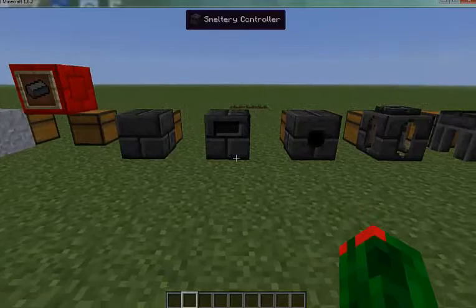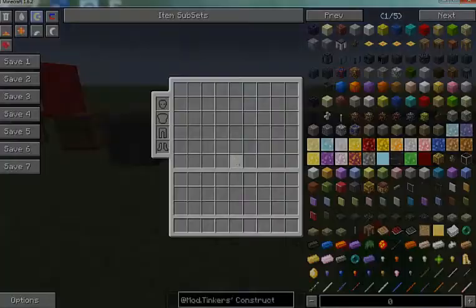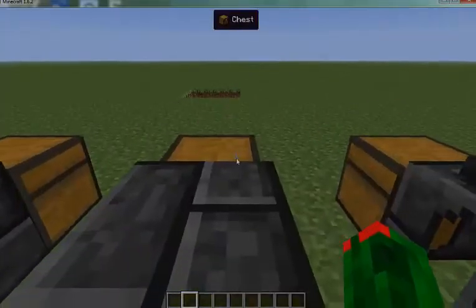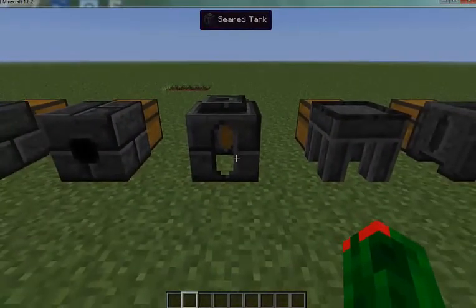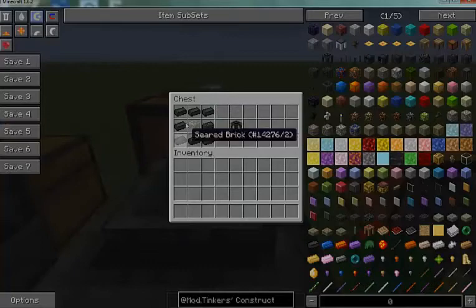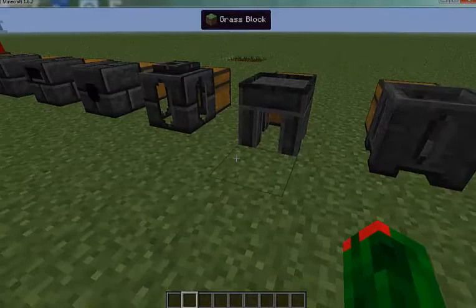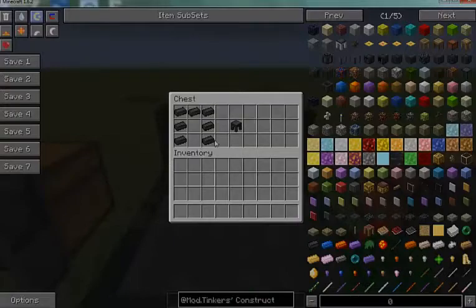Now the main part of your smeltery is the smeltery controller. You craft that with eight seared bricks around the crafting bench. Then you need your smeltery drain, which you craft with six seared bricks. Then you need your seared tank, which you get by crafting eight seared bricks with a piece of glass in the middle. And last but not least for your smeltery, you need a casting table, which is seven seared bricks.